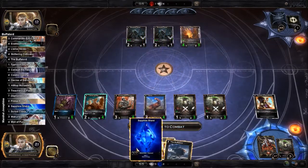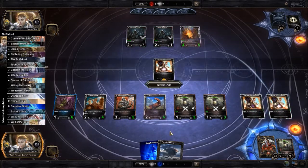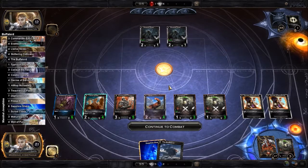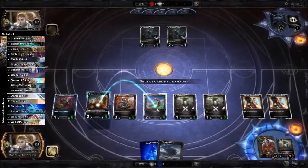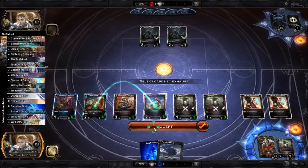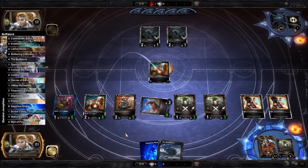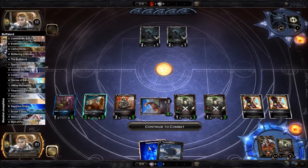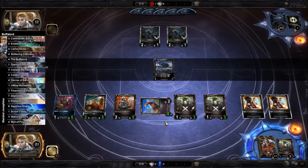But we have the Llamas. We also have a second Decree of Vanishing — we're going to get rid of that. We're going to charge up the Llama Herder, and the Buffalord — we can also do this, I forgot about this — so we're going to get that Buffalord in this time.